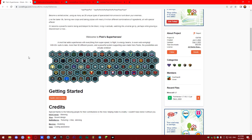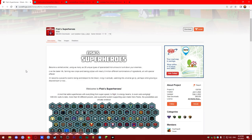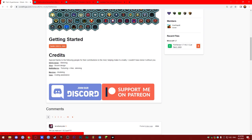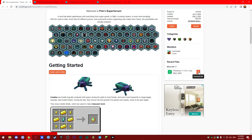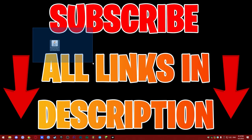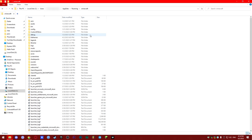Now we have Forge installed and we can download mods that work with Forge. For the Superheroes mod, go to the CurseForge page — the second link in the description. I'll also list all links in the pinned comment. Here you have the 'Recent files' section on the CurseForge page for the Superheroes mod. Just click the download button and you will have the Superheroes jar file downloaded, just like the Forge one — it will appear on your desktop or in your Downloads folder.